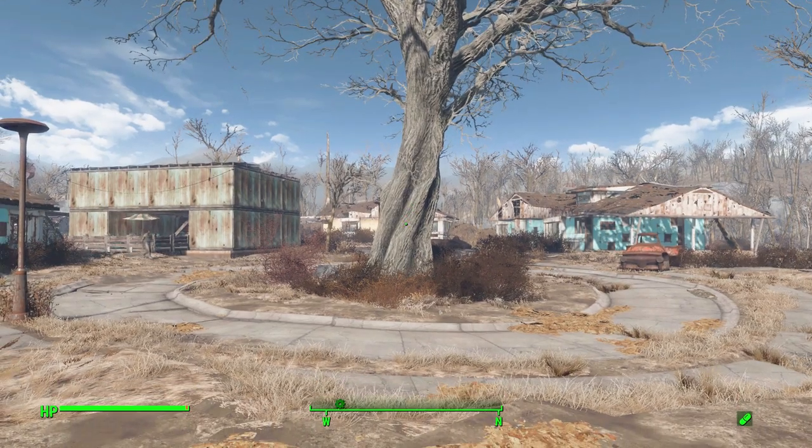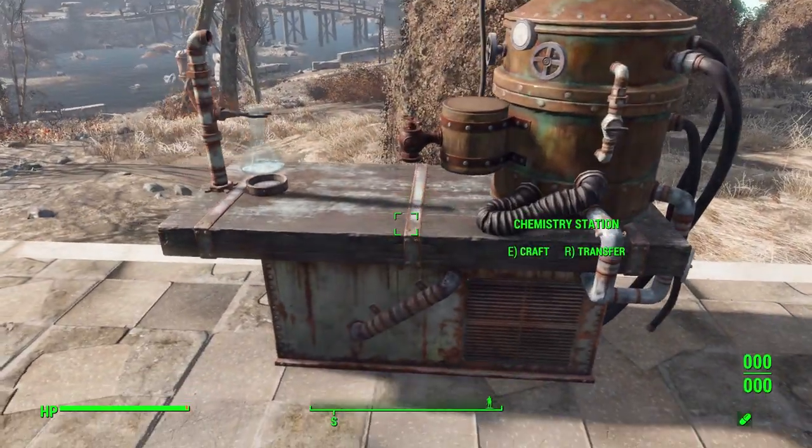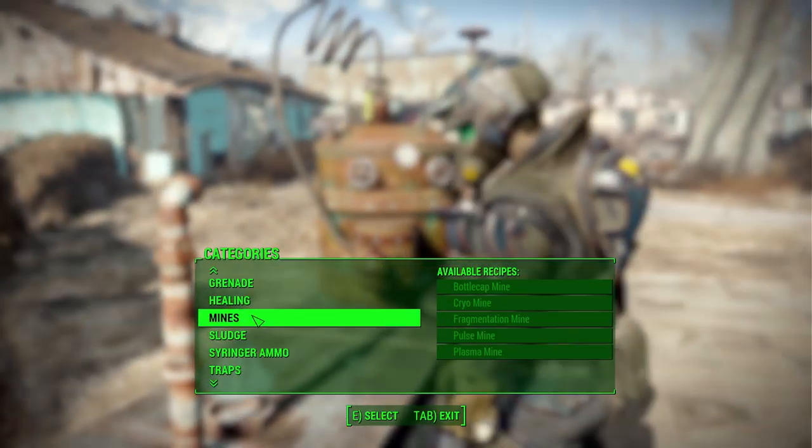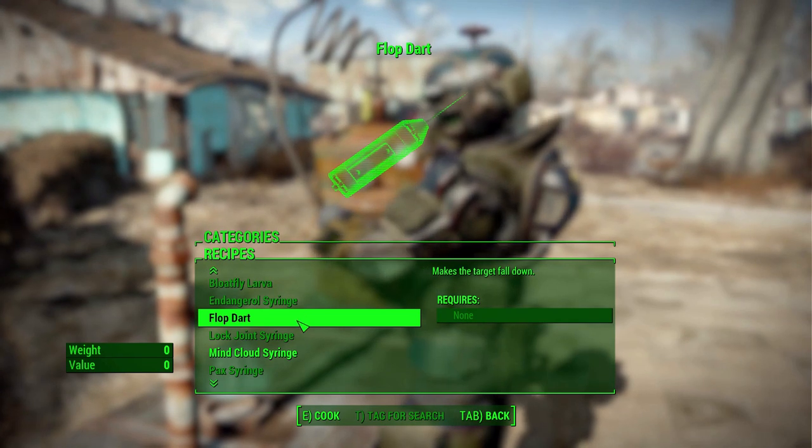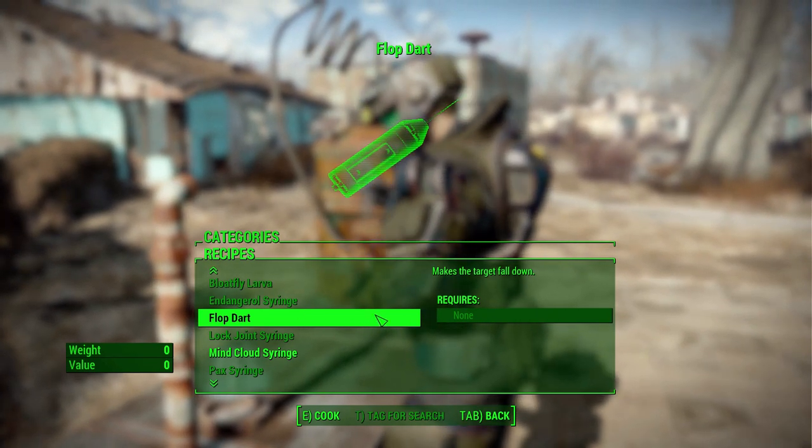Let's take a look at how you get yourself some flop darts. It's quite simple — you just need to go over to any chemistry station in the world, head down to the syringer ammo category, and make yourself some flop darts.